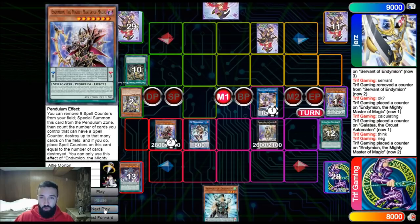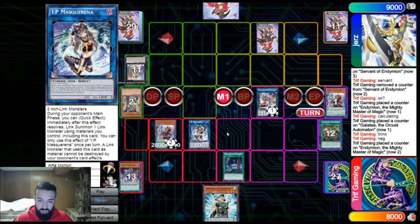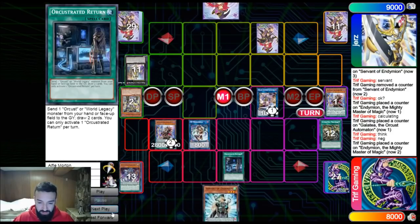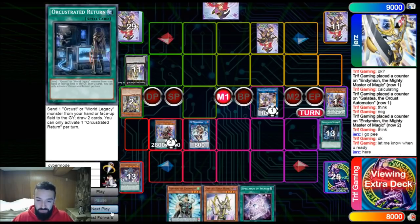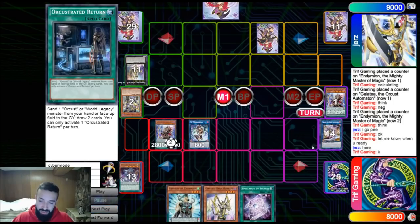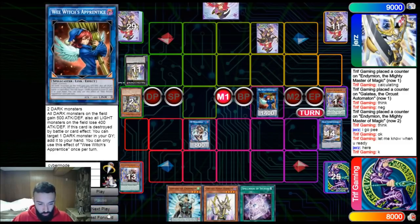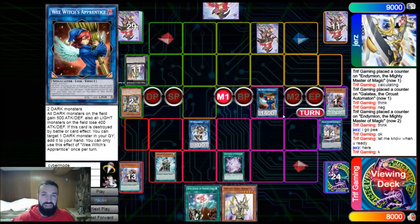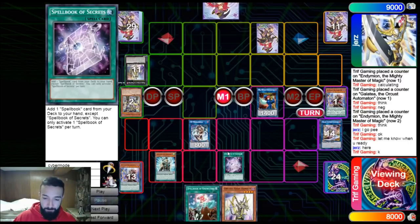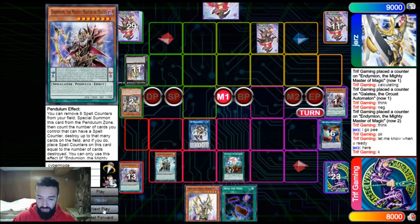I didn't even use an Orcas combo yet — he's left with two cards, one Harp and Grid, which is nothing. I negate his Widow Anchor with Mighty Master. This deck offers something Sky Orcas can't and Pendulum can't: extending past the pendulums without a pendulum summon. Mathematically we have more high scales and low scales, so we use Orchestrated Return, send the Gear Suit to draw two, and we have IP Mascarina to go into Borrelsword just in case we don't draw scale.